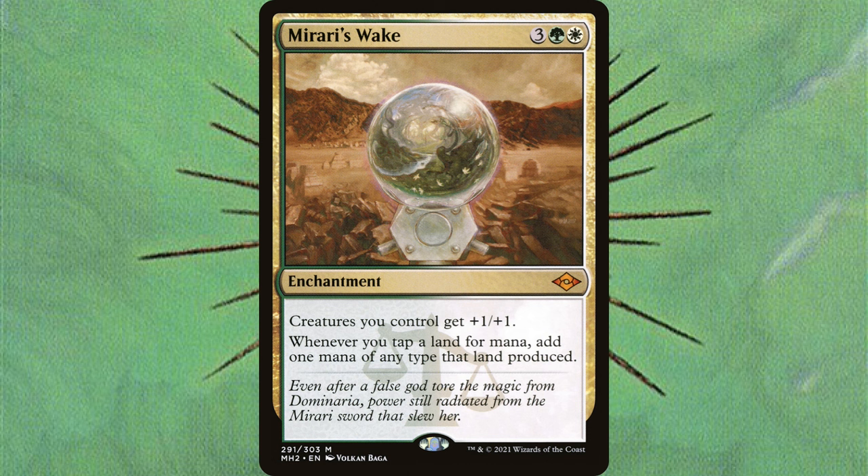You're going to cast it on turn 4 or 5. If it survives a single turn rotation, you're not mana positive — you're mana neutral because you're just paying back the cost you paid the turn prior. Only after you untap with this twice, if it survives two full turn rotations, do you net mana. So by then it's turn 7 or 8, assuming nobody has used a single piece of removal on it. How long are your games going to be lasting anyway? The game should be ending around these turns — you shouldn't really be ramping.